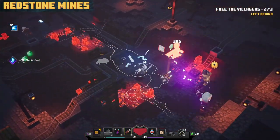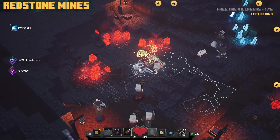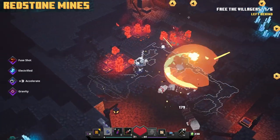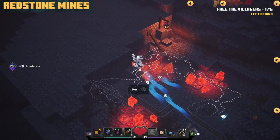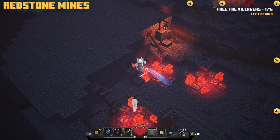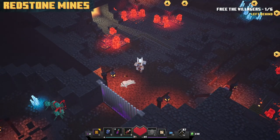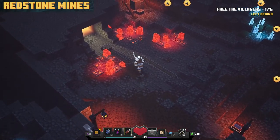In the Redstone Mines, save the first set of villagers and move on to the second set, then head to the left side of the map. Go up to the left, press the button there, and a doorway will open up right over there by the exit pathway — that's how you find it.